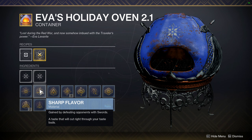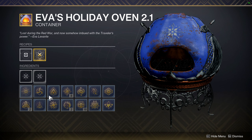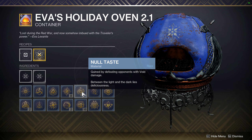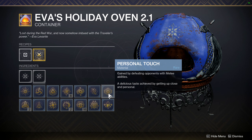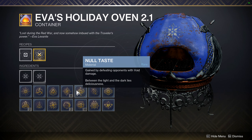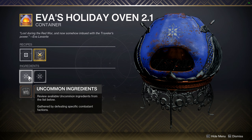The next ingredient is for killing enemies in a specific way. Sharp Flavor is for defeating enemies with swords. Delicious Explosion — kill them with grenades, rocket launchers, or your grenade ability. A lot of these will tell you how to do them: get kills with Void, generate Orbs of Power, kills with Stasis damage. A lot of these give you ways of killing enemies that will then give you rare ingredients. This isn't guaranteed by the way — it's just a random drop — so make sure you're killing in the ways you need for a particular cookie.